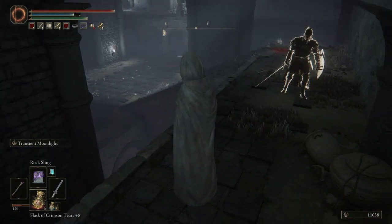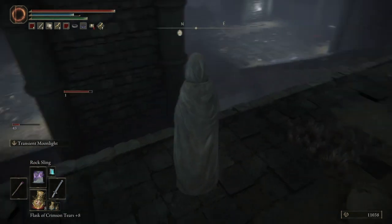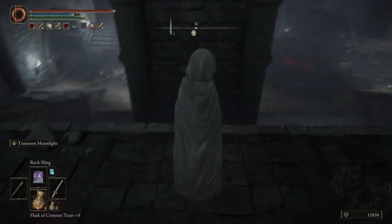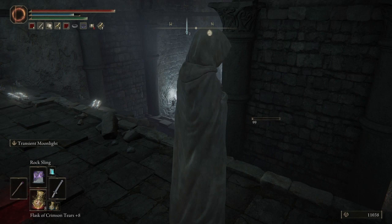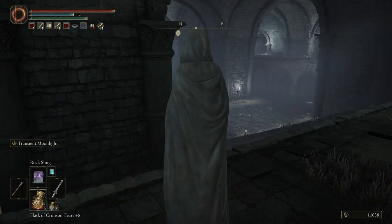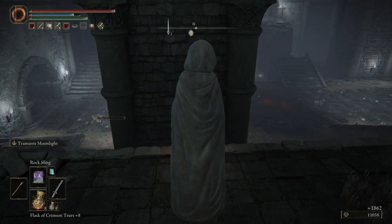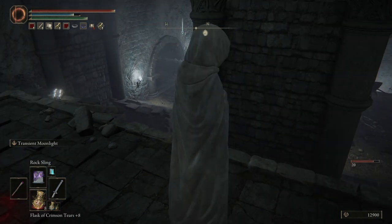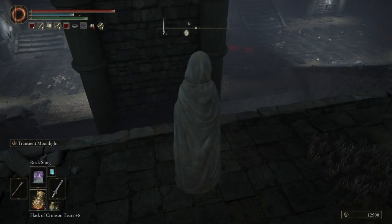This is exactly why you use the Mimic's Veil. Don't do what I did and walk in front of them — use the Fowl Foot, walk back, use the Fowl Foot again, then reactivate your Mimic's Veil and you're good to go. You just stand here and look pretty. I'm already at 11,000 runes from zero — you guys saw that — and this is very valid. You can do this while you're watching a movie or washing the dishes.